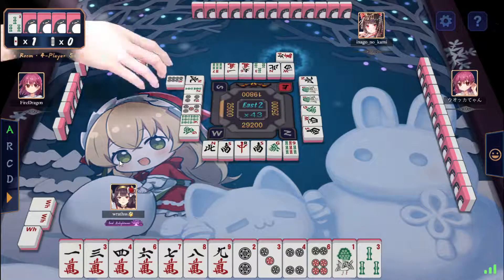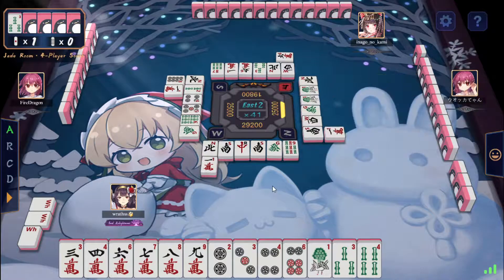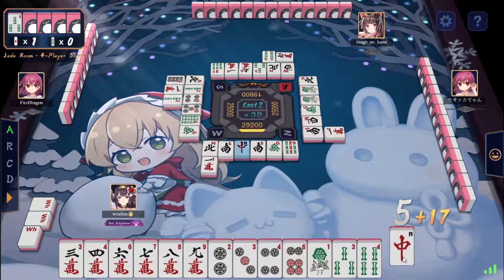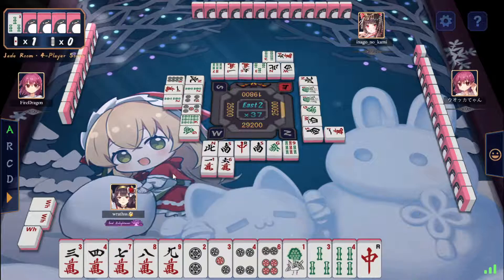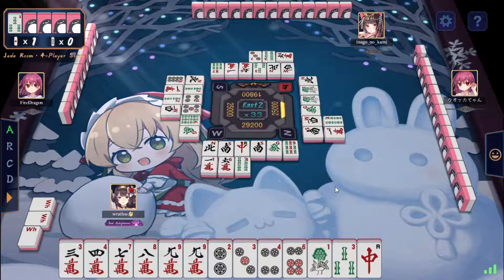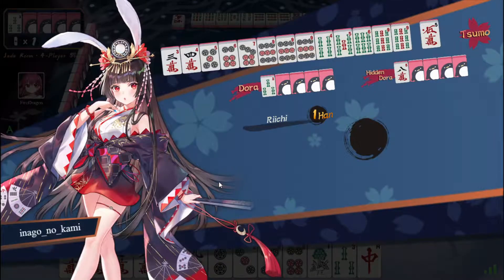Okay, let's just straight up fold here this time. We do have a clear path though — let's try this. Probably not worth doing that at all, just throw this. There's too many shantans, there's no point. Yeah, I don't think the nine was dangerous, but still.